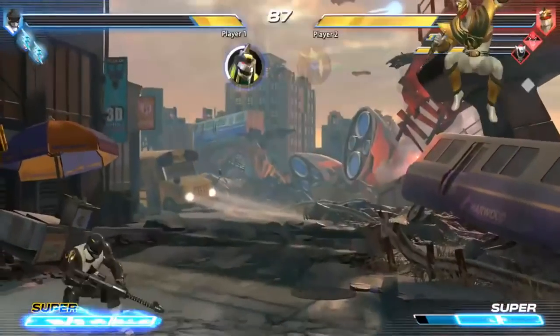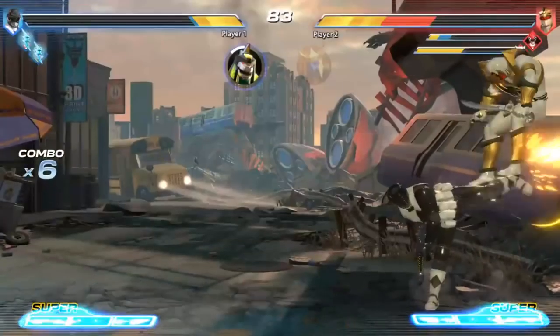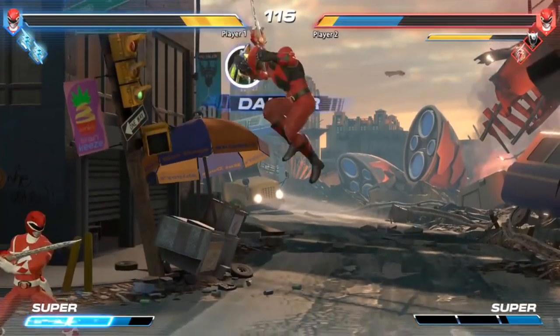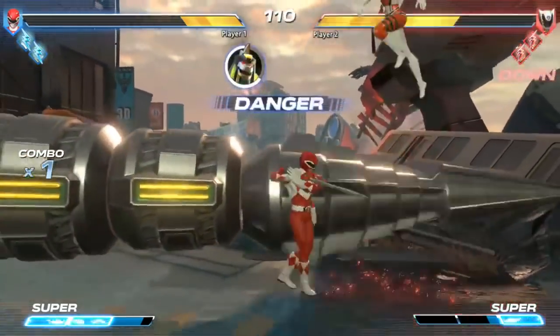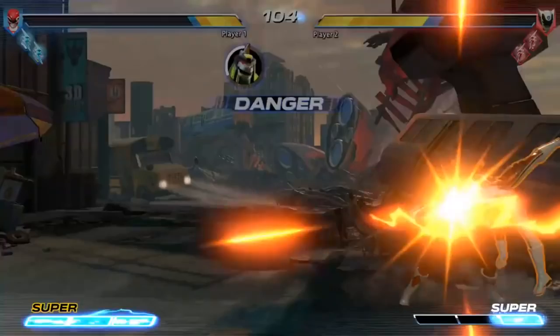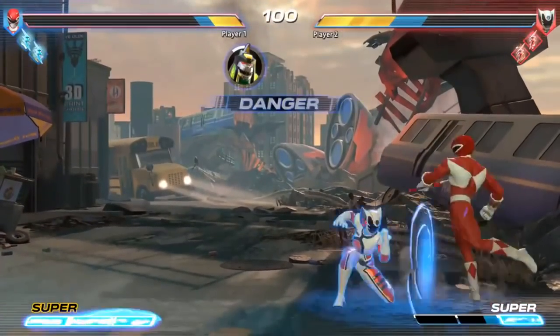Whereas if you have a surviving team member, you can use the Megazord in limited spurts. But it still will do the same stuff, except its damage will be increased if you're by yourself. Enway did that so that the other player who is at a disadvantage can easily turn the tide of battle using their Megazord, which is pretty cool. And it would make sense — when a Ranger's back against the wall, summon a Megazord, and the Megazord does their thing.